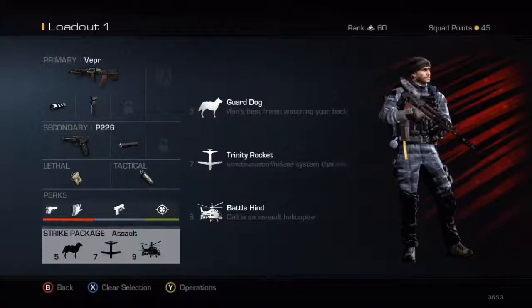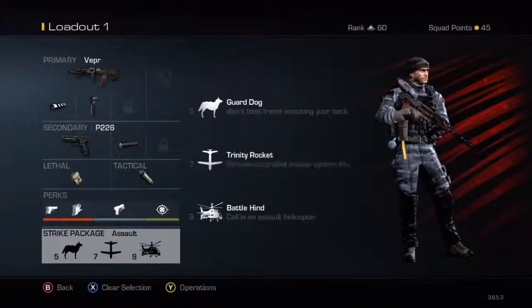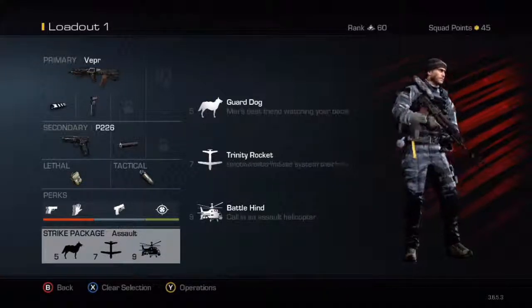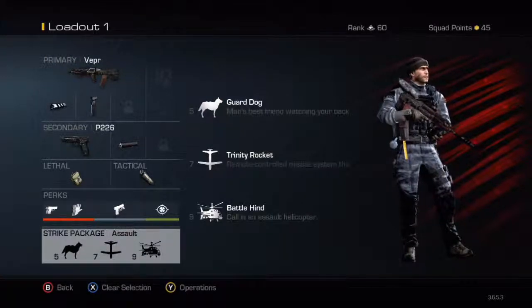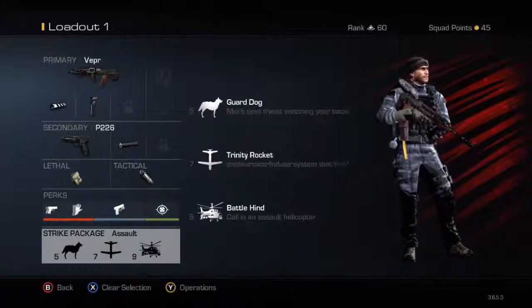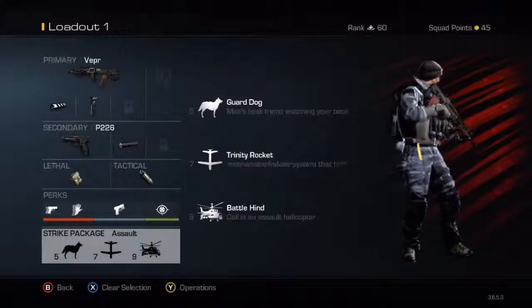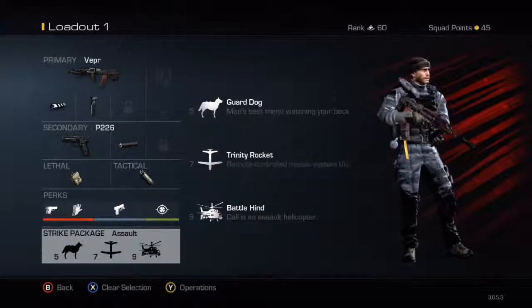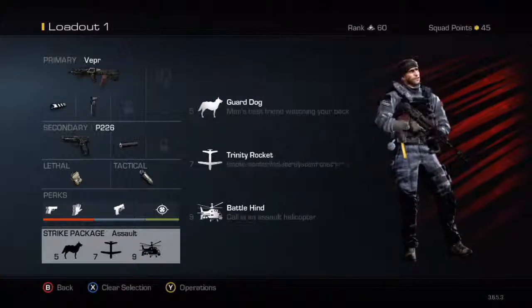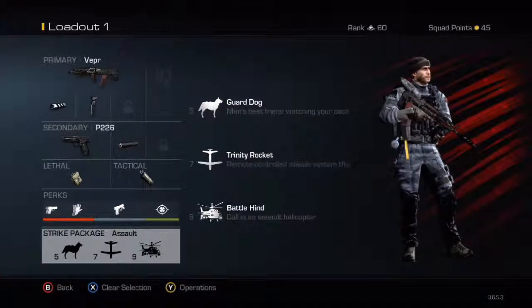For your strike package, put in a Sentry Gun, Guard Dog, Trinity Rocket, and Battlehind. The Guard Dog is pretty decent for close range. The Trinity Rocket — if you get a couple of kills and then get killed, spawn and get one of these out to kill a couple of people. The Battlehind is really good, it's a helicopter that flies in the sky. I got like 10 kills off it last game — you call it in and get kills while you're on the go without needing to control it.